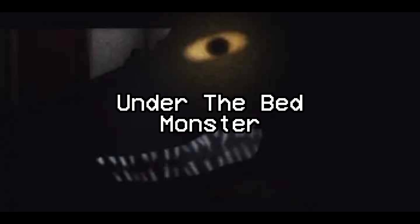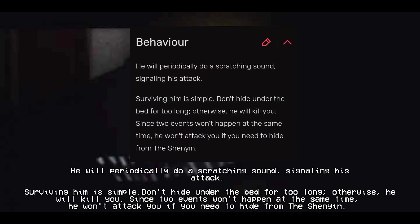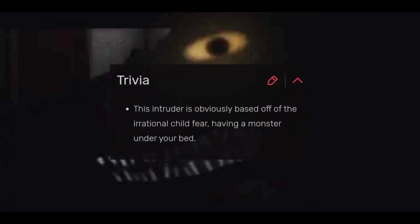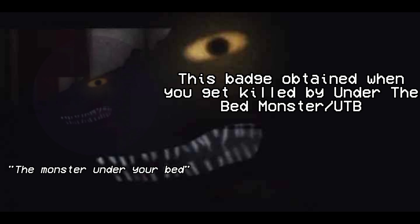Under the Bed Monster is the eighth entity in the game. It lurks under the bed and kills players who hide there when it spawns. It appears to have yellow eyes and sharp teeth, and will periodically make a scratching sound to signal its attack. To survive, simply don't hide under the bed for too long. Since two events won't happen at the same time, it won't attack you if you need to hide from the Shenyan. This entity is clearly based on the irrational childhood fear of having a monster under your bed. A badge is obtained when you get killed by the Under the Bed Monster.